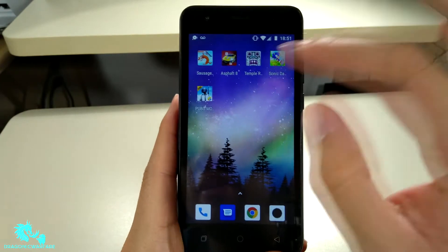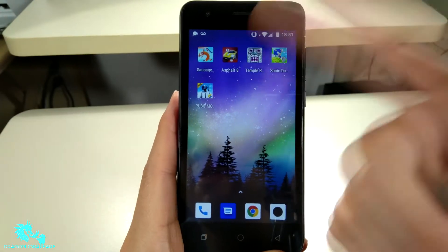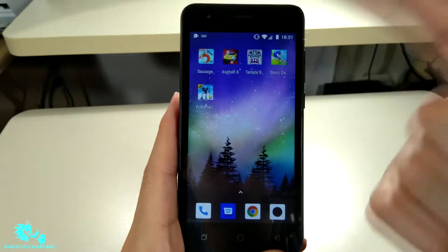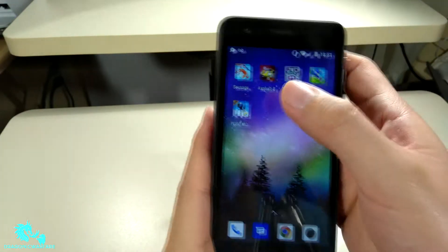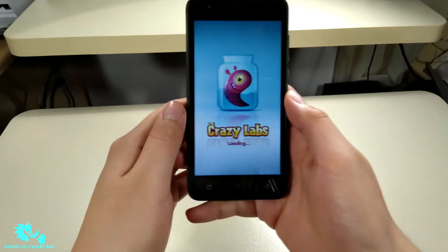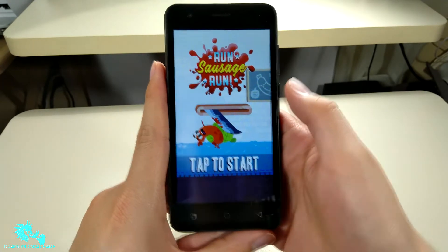I pre-opened PUBG and Asphalt already. I can't even play Asphalt right now because I'm out of space. PUBG took at least five minutes just to boot up, and Asphalt 8 took about 10 minutes to open. Let's go ahead and see — let's start with Sausage Run and see if it works, see how well this phone can game.